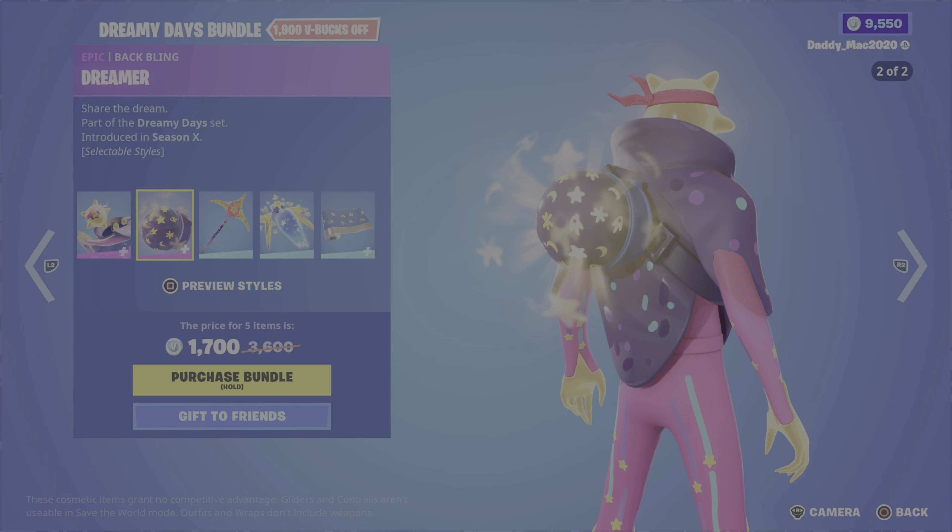For the rest of the featured items, we have the Immortal Sands Bundle. It includes the Sandstorm outfit which has three different styles — I like this first style. Then we have the Scimitar outfit which also has three styles: one with a mask, one no mask with a hood, and one with no hood. Then we have the Chrono contrail from Season 9 and the Animated Emblem wrap. It's 2,000 V-Bucks for the Immortal Sands Bundle, or you can pick up the outfits, wrap, or contrail on their own.